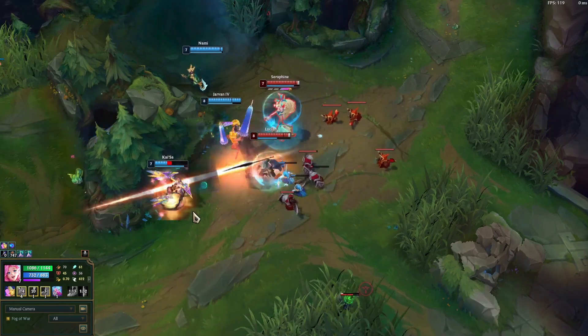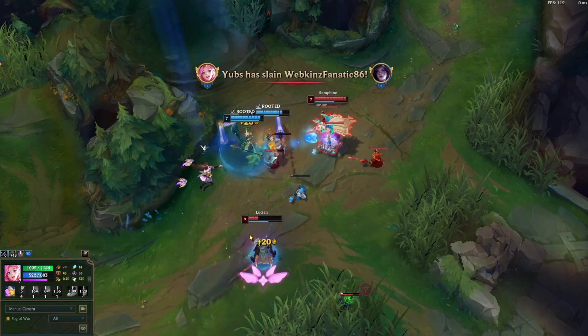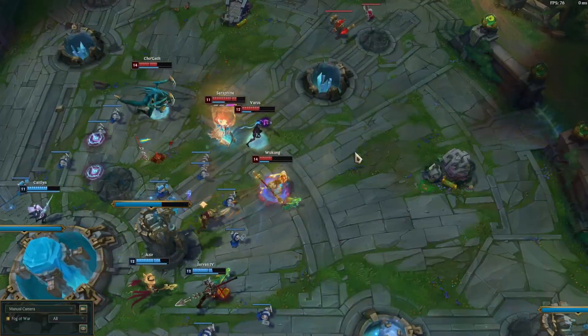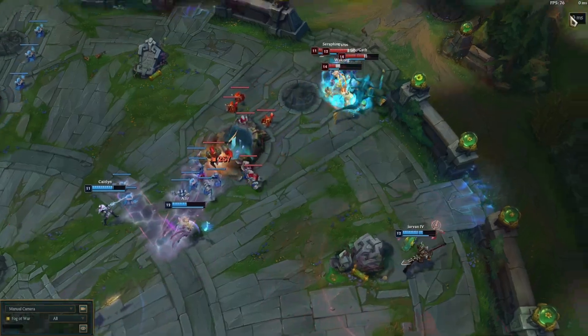Holding your ult for the right moment can be really clutch — in this scenario we get ganked by a jungler, but we're able to turn the fight with our ult and get a kill. Using Shurelya's and W, you can get out of sticky situations, and using empowered W, we can heal up poke our team has taken.